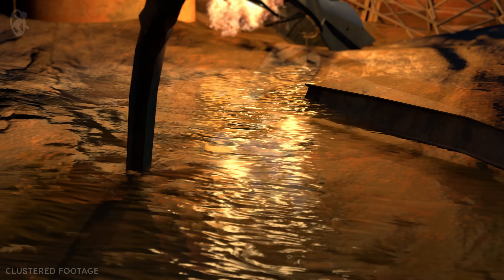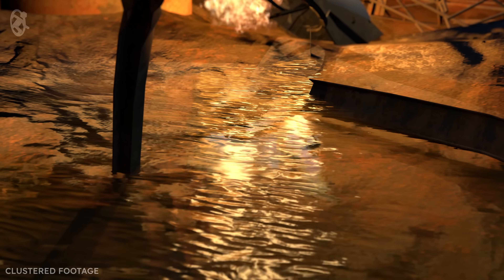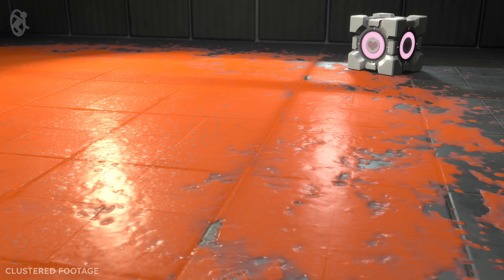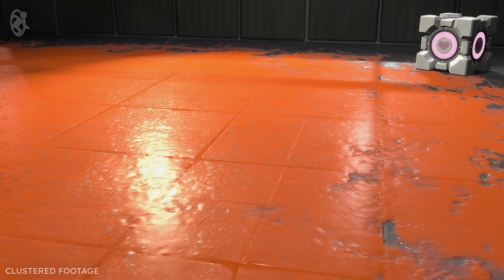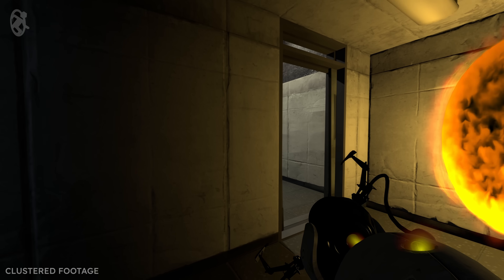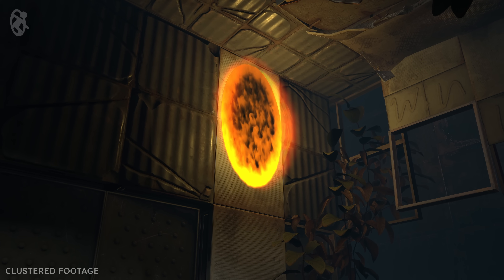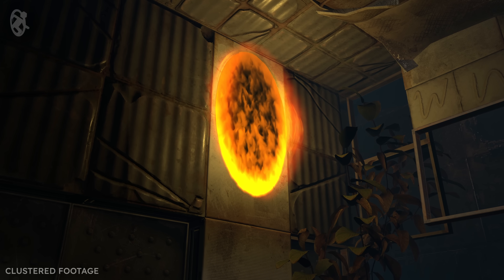We're only beginning to explore the possibilities that the new renderer unlocks for both us and mappers, and we're eager to discover new ways to enhance the gameplay of Portal 2. We've already taken the opportunity to add some exciting enhancements to other core aspects of Portal 2. For example, portals now have the ability to generate high-quality dynamic lighting of their own. Dynamic portal lighting properly interacts with the surrounding world, helping to ground portals in the environment in a much more visually pleasing way than was previously possible.